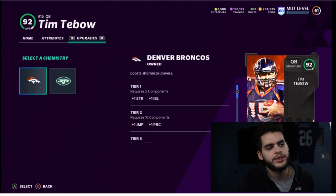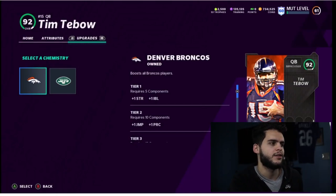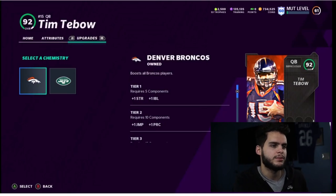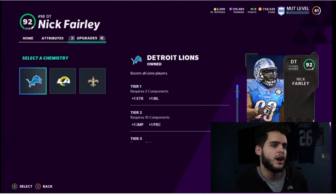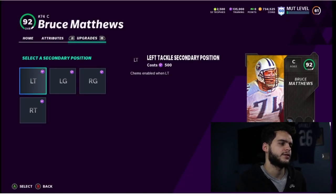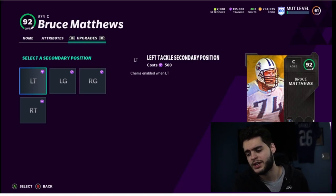We got Peter Rourke. One big thing: all of the Campus Heroes have team cams from every team, so they can't be powered up, but they do have every team cam. For example, Tim Tebow has Jets and Broncos; Nick Fairly has Lions, Rams, and Saints. Bruce Matthews has secondary positions — he can play left tackle, left guard, right guard, and right tackle — pretty much the entire offensive line.